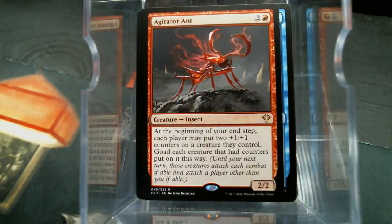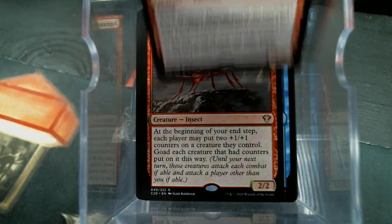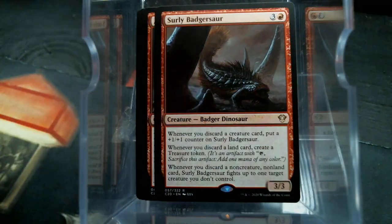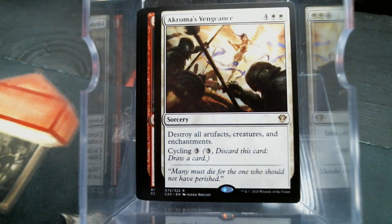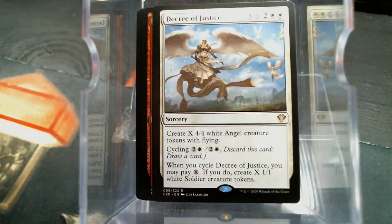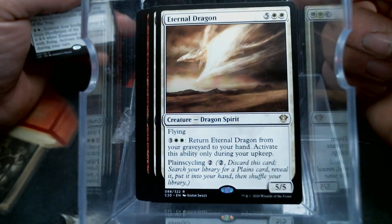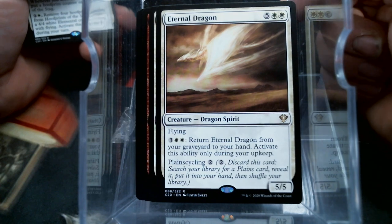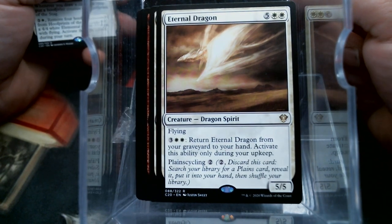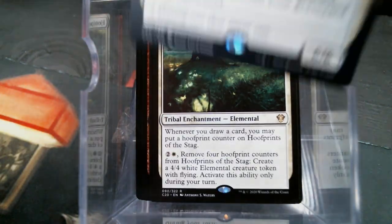Agitator Ant — cool looking art. Spellpower Phoenix. Surly Badgersaur. We get into some reprints: Akroma's Vengeance, Astral Drift, Decree of Justice, Descend upon the Sinful, Eternal Dragon. It's hard to believe that this card was a huge player in Standard many years ago. Hoof Prince of the Stag. Sun Titan.